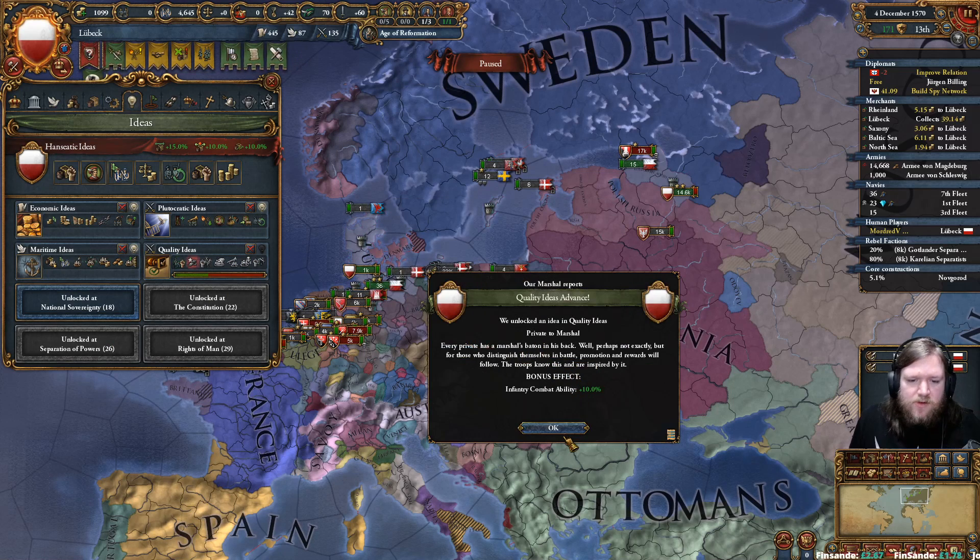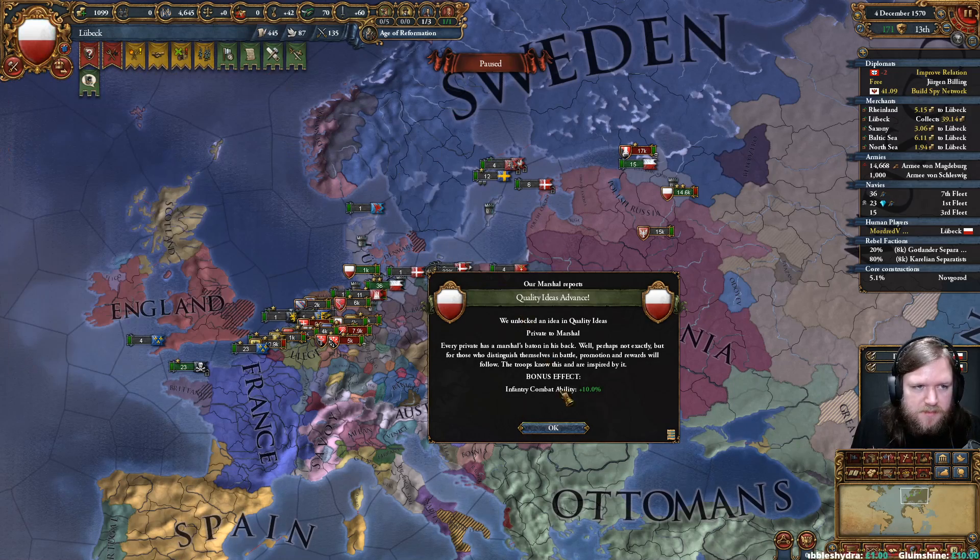The flavour text reads: 'Every pirate private has a marshal's baton at his back. Well, perhaps not exactly. But for those who distinguish themselves in battle, promotion and rewards will follow. The troops know this and are inspired by it.'